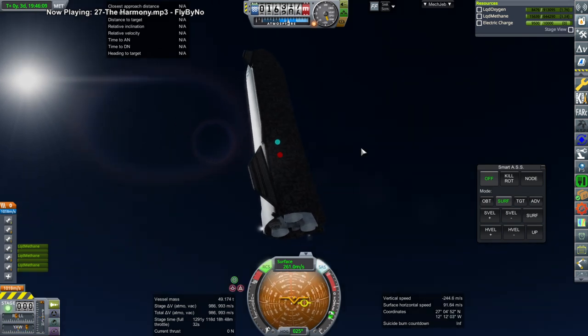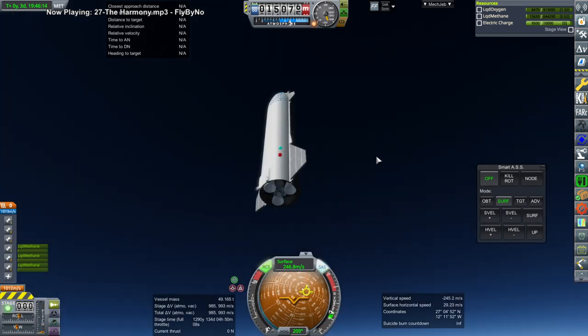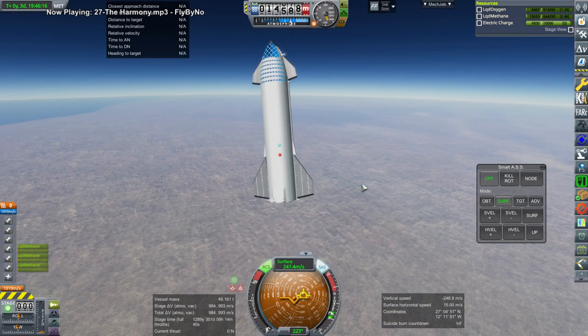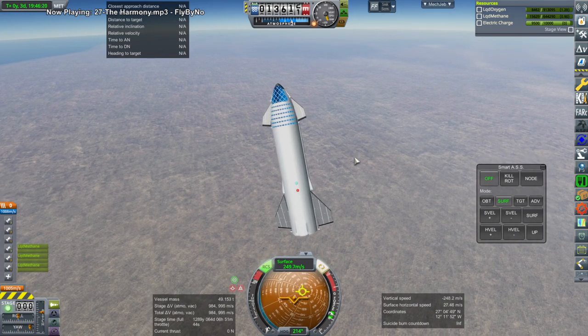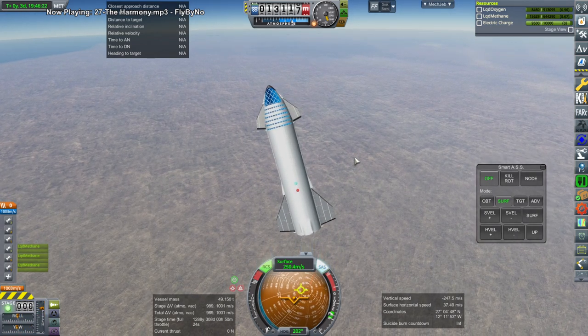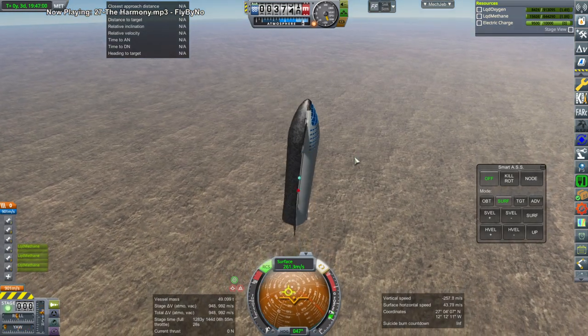I decided that one problem was controlling from the forward-looking direction, so I put a docking port on the tail and controlled from there, and I'm manually handling it right now — that seems to work better. It just really flops around a whole lot when controlling forward, but not so much when controlling from the back.